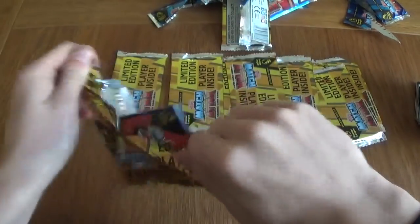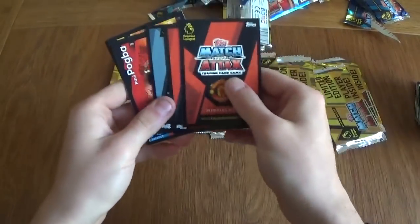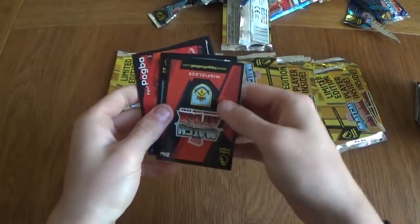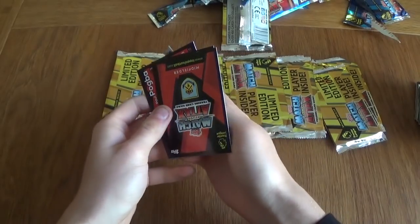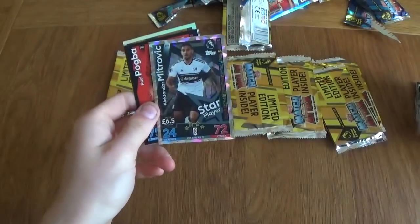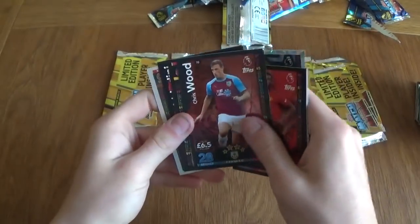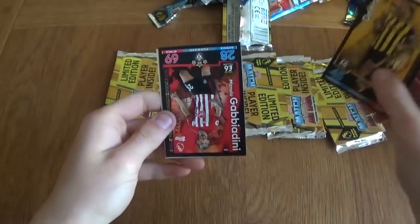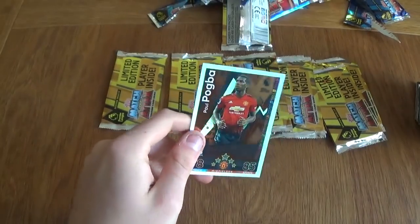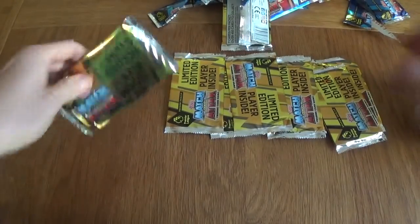Let's move on to the second guaranteed limited edition pack. We've got a Manchester United midfielder — it's going to be Paul Pogba. We've got Goodmanson, Mitrovic star player Fulham, Pogba, Wood, Dini, Gavir Dini — Paul Pogba bronze limited edition card, which I will take. Not bad at all — really like the design of these.